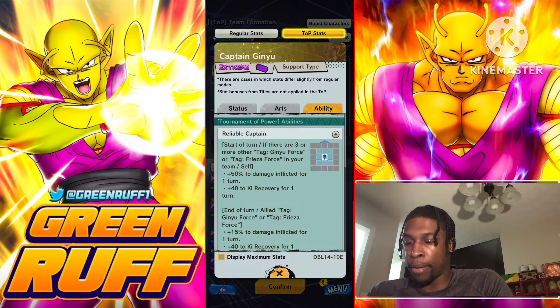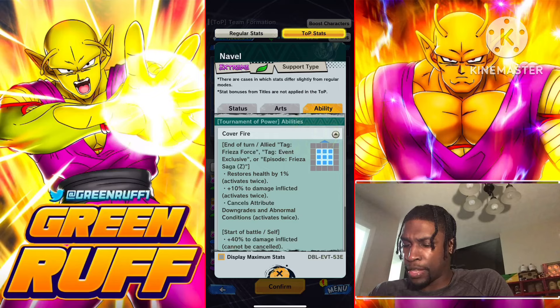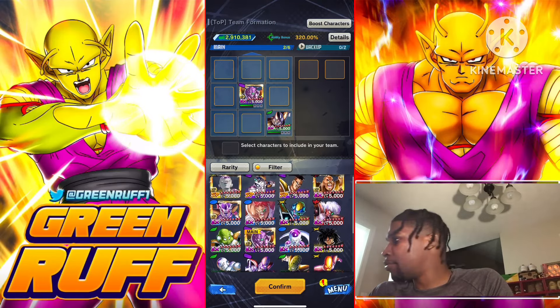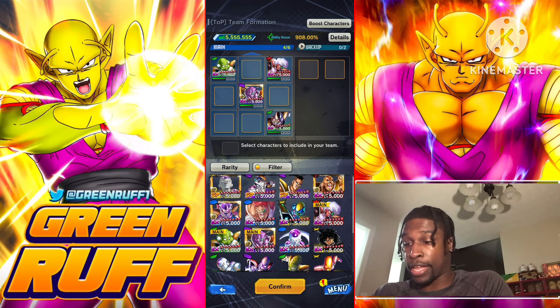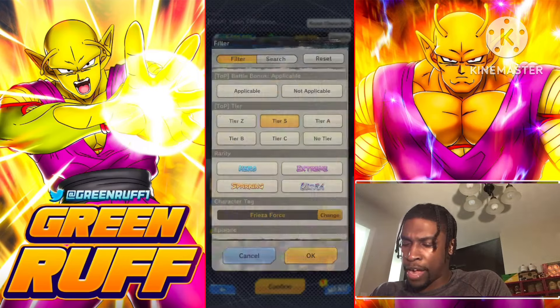Paired with Ginyu Force and Frieza Force, Ginyu gives more damage and KI recovery — that's a really solid Frieza Force character. Next he uses Navel, who actually gives support to the team and heals twice for everyone — really solid green character. For the tag units: Guldo/Recoome tag and the Jace/Burter tag fill those slots. He also adds Blue Revival Frieza, who gives support and healing on the team.